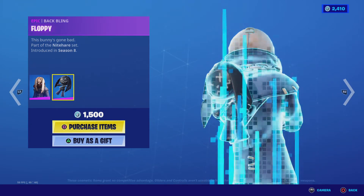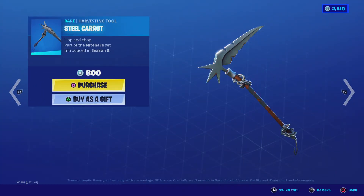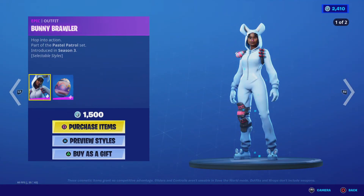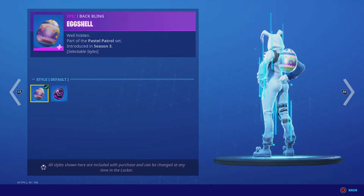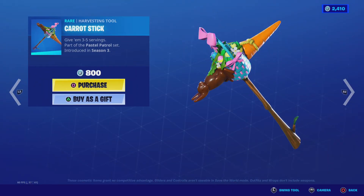Do not buy this skin. Floppy. Steel Carrot — here is the swing sound. Pastel. Bunny Brawler — two styles: default and dark. Eggshell — two styles: default and rotten egg. Carrot Stick — here's the swing sound.